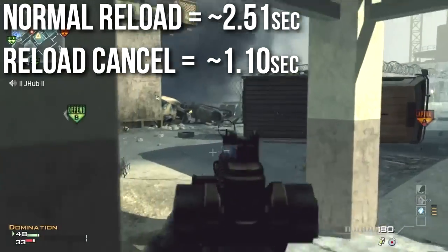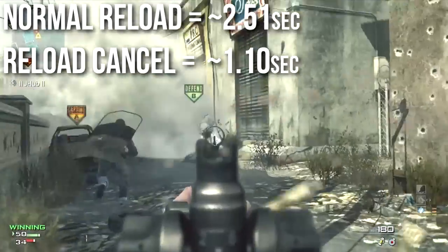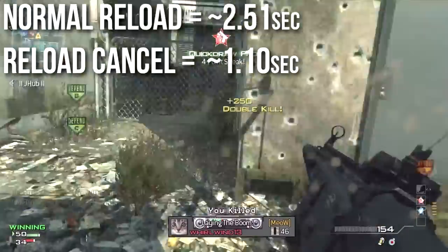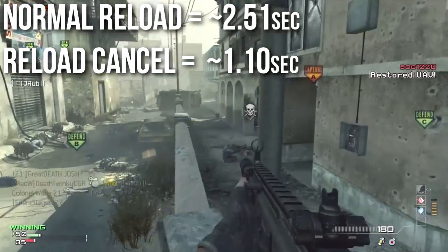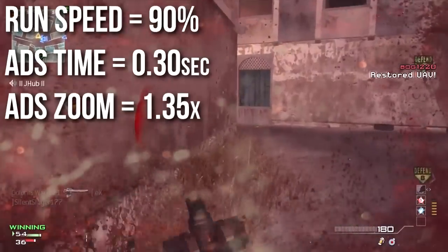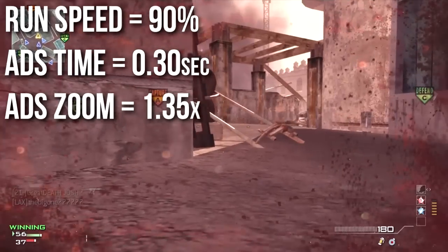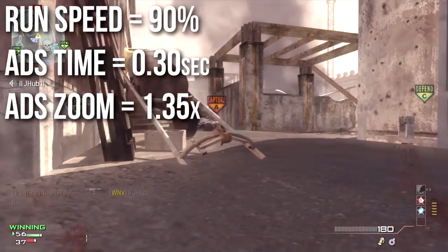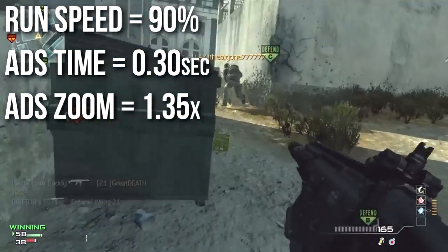The reload time is also pretty normal here. Depending on if you have bullets in the magazine or not, it's going to take about two and a half seconds to reload. Your reload cancel time is 1.1 seconds, so it's always worth the time to reload cancel, especially if you have Sleight of Hand — you can do it very quickly. Your three big statistics that all assault rifles share are the same here: a run speed of 90%, an aim down sight time of 300 milliseconds, and an aim down sight zoom of 1.35x on the iron sights.